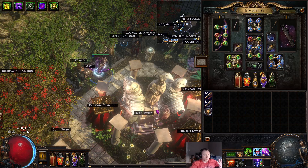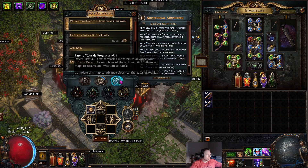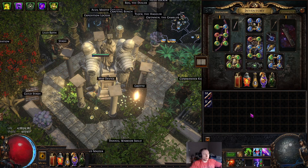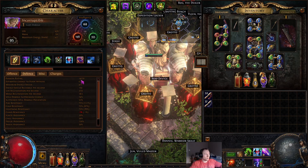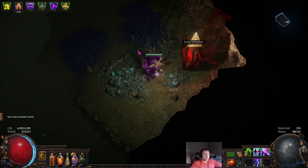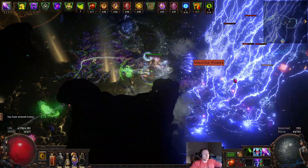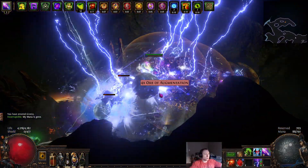Before I get into the gear and everything, I'm going to just run a map here. This is a Grotto with some pretty generic mods and Constrictor occupied. Can't guarantee that I'll do a Deathless. The build does lack a bit of defense, admittedly. Mainly I have Evasion Rating and Spell Suppression, so that's kind of my main front line of defense. But really, this build's main defense is its offense — it kills everything so fast, it's really quite a softcore mentality.